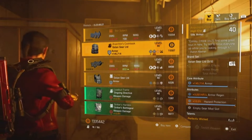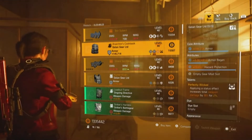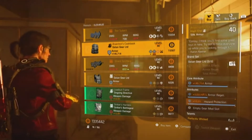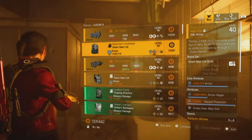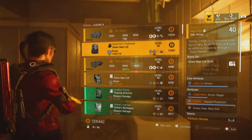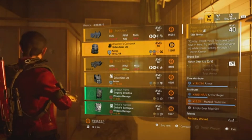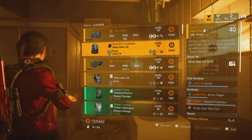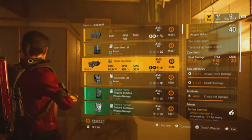The Anarchist's Cookbook has armor, armor regen, hazard protection, and Perfectly Wicked. Not bad — the armor is quite high. You can maximize the armor regen or change the hazard protection for status effects. Overall, not too bad.